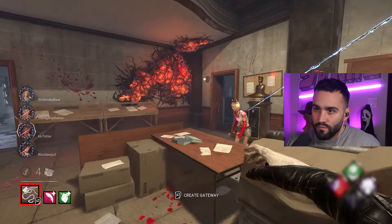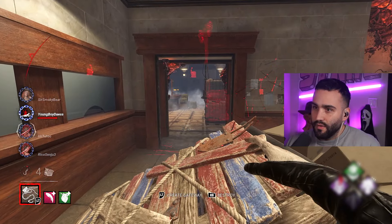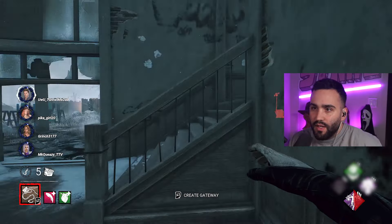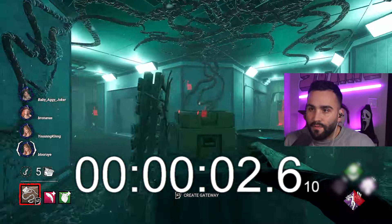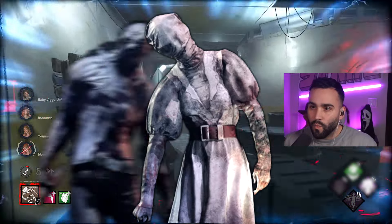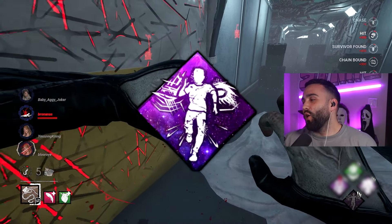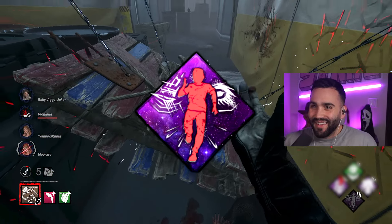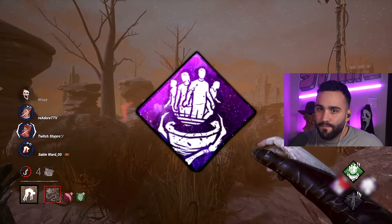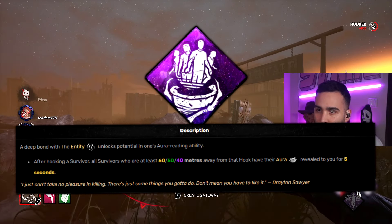The most important perk for this build is Lethal Pursuer. Lethal Pursuer allows you to see the auras of all survivors at the start of the match, which leads to some early pressure. I timed it and my quickest down with this build was 15 seconds after the match started — very few killers have the ability to get downs that quickly. Lethal Pursuer also extends the aura reading ability of all our other perks by 2 seconds, which is super helpful because our next perk is Barbecue and Chili.